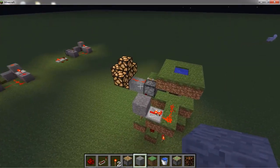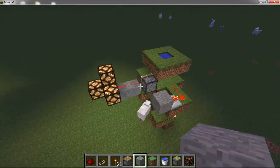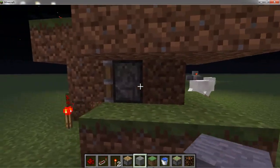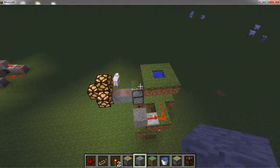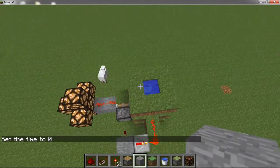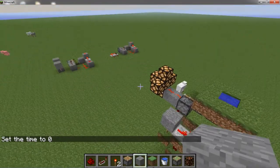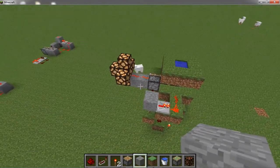There we go, we finally changed it. It can take a couple of minutes to update because of the random updating time for the block. So I'll switch back to morning and that light should turn off soon, just to show that it works both ways. It tends to be a little bit slower changing at night time than it is changing in day time.